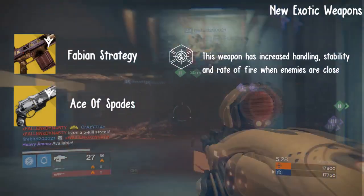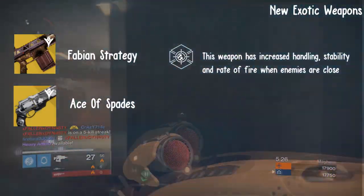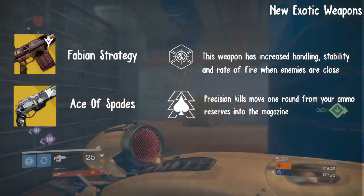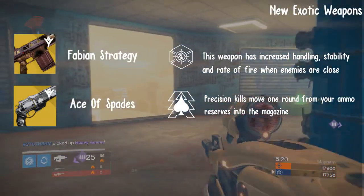Next, we have the Ace of Spades, the class specific exotic for the Hunter. The primary perk it has on it is called Maverick. Precision kills move one round from your ammo reserves into the magazine.